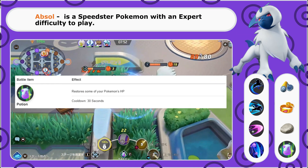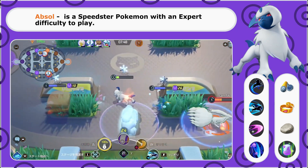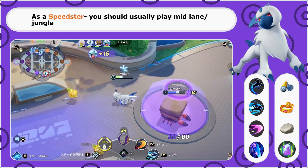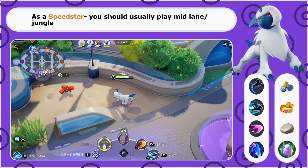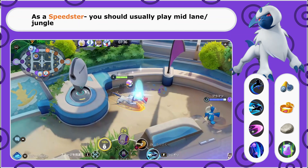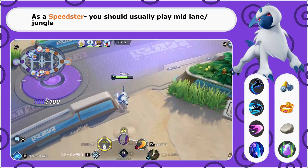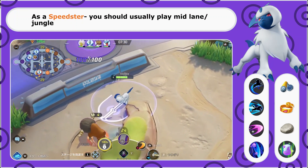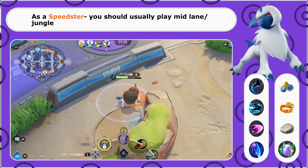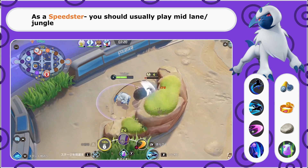Now jumping into the arena, let's take a deeper look at this Pokemon's abilities and how we're going to play it. As a speedster, you are likely going to be playing the middle lane, also sometimes called the jungle. With your boosted mobility you can get around the middle to take out more wild Pokemon, and also get up to the top or bottom lanes more quickly to help out. One of the reasons Absol is more difficult to play is simply because being a jungler is one of the tougher roles.